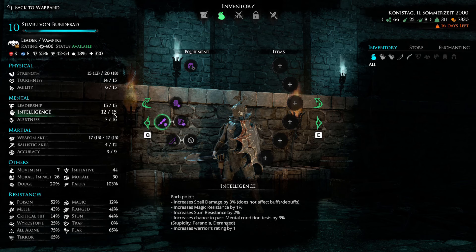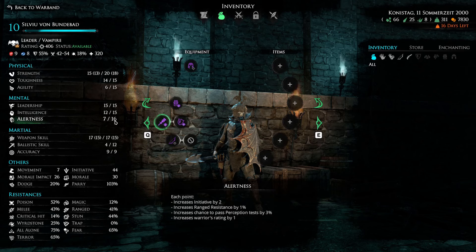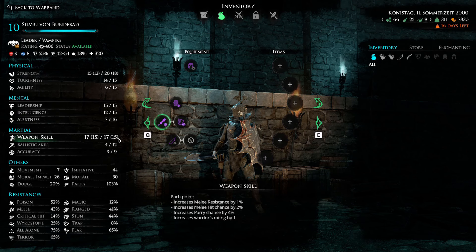The intelligence also gives protection against stupidity, paranoia, and derangement. I don't find alertness very helpful — the big thing it does is increase range resistance, but not many units use ranged attacks and you can usually close the distance fast enough. Initiative doesn't make a big difference either, since he's in heavy armor and will go slow regardless. Because I'm making him a tank, I maxed out weapon skill to 15 — it shows as 17 here because equipment enchantments boost it further.